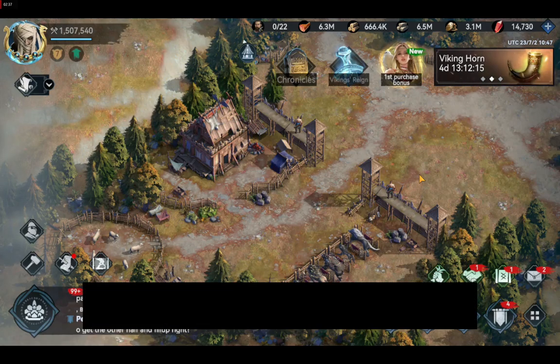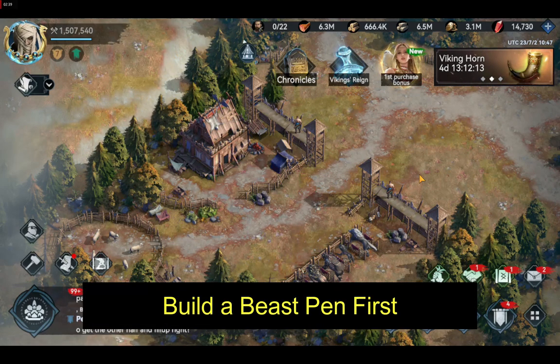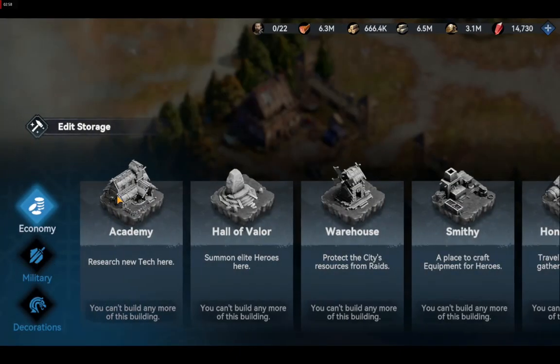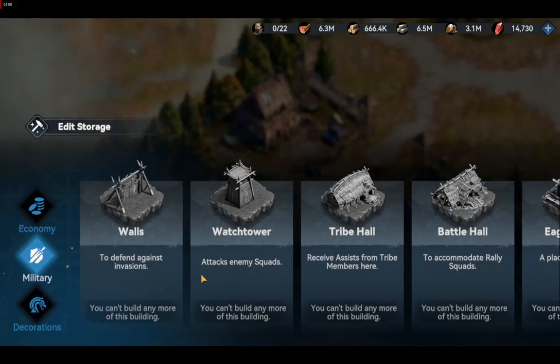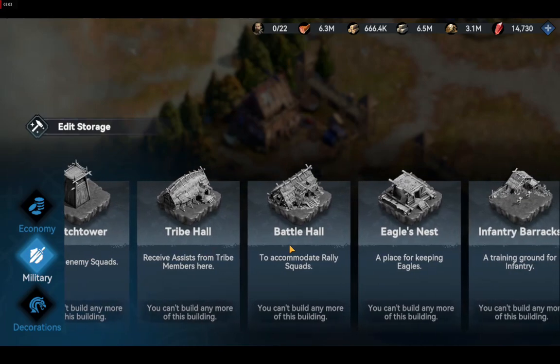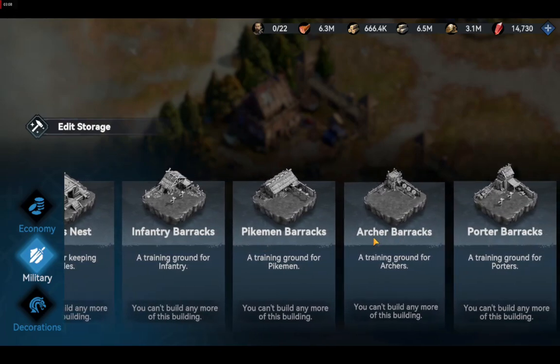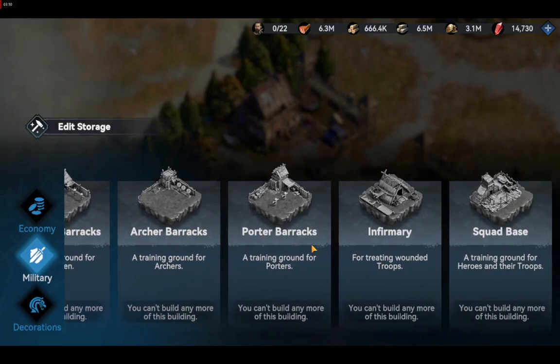This means that in order to use the mounts feature, you need to build a beast pen first. Normally, after occupying the taming area, you should be able to build a beast pen in your city right away. However, beast pen can't be found at your build screen — accessible by tapping the hammer icon at the bottom left. When you go to the military tab, there should be a way to build a beast pen, but the game says the mount feature is not available yet, so players cannot build it at this time.